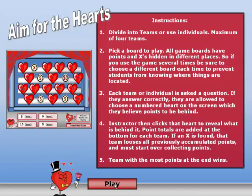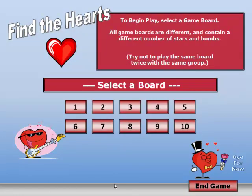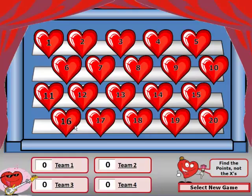Let's take a sample look at a game. When we hit the play button, we simply choose one of the boards to play. After choosing a board, we begin the game. One caveat: if you use the game often, be sure not to choose the same board repeatedly so that participants won't know what might be behind each heart.